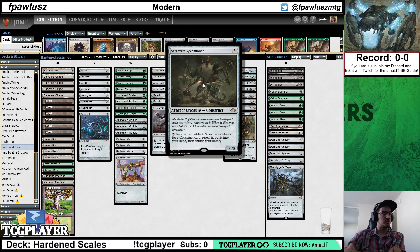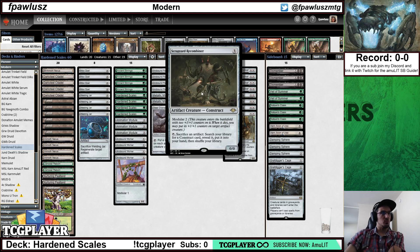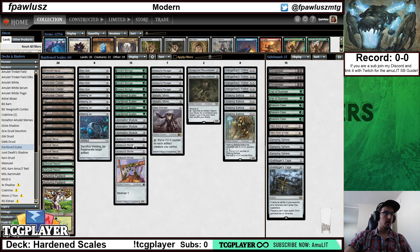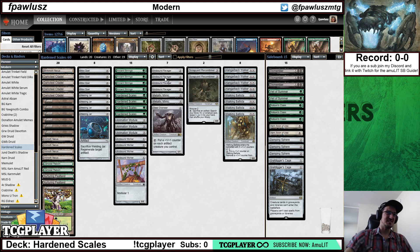The new addition from Modern Horizons is Scrapyard Recombiner, which has Modular — the same ability that Arcbound has. When you sacrifice an artifact — which it can do to itself — but it can also sacrifice redundant Mox Opals, Welding Jars, even Arcbound Workers to move counters around, and then it fetches a construct. Constructs in this list include Walking Ballista, Hangerback Walker, Steel Overseer, and Arcbound Worker. Unfortunately not Arcbound Ravager, since it's a beast, which is the most confusing thing ever. Metallic Mimic is also a shapeshifter, which is unfortunate. But with Hangerback Walker and Ballista, we probably have enough — those are the ones you'll be fetching most often.